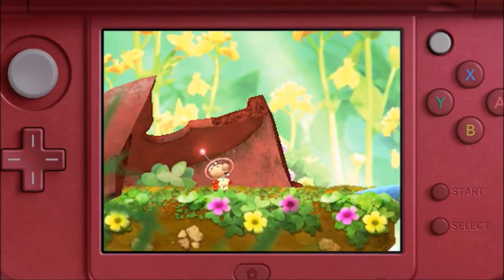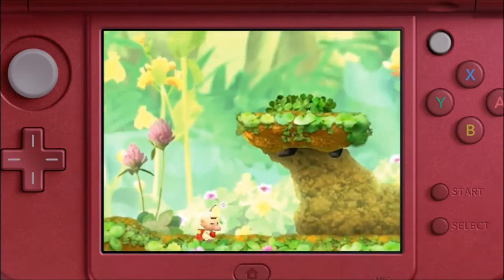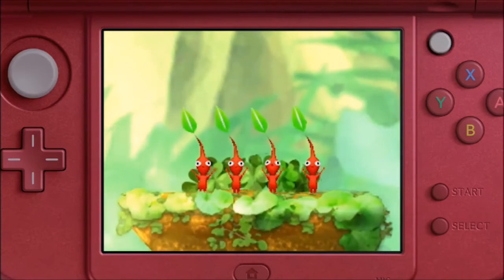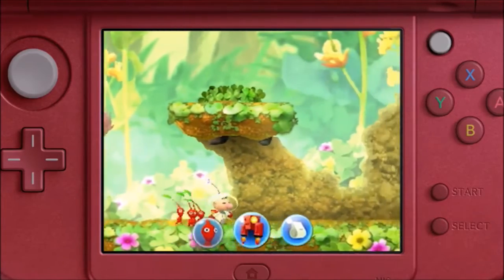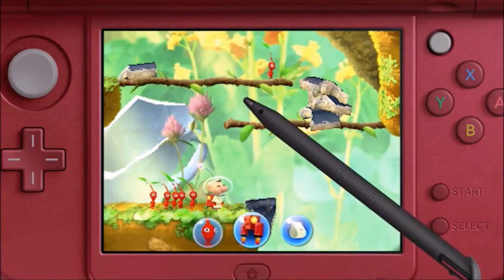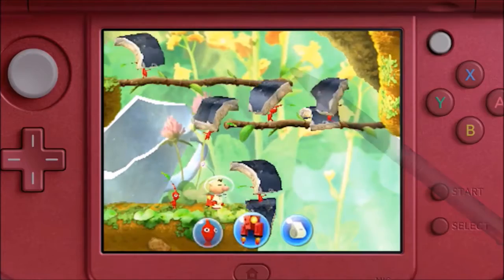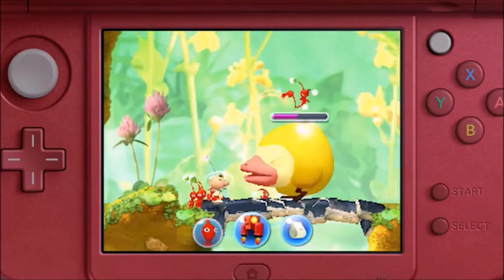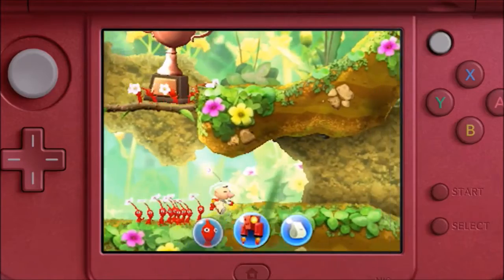Pikmin! The mysterious creatures known as Pikmin are joining the fearless space explorer Olimar for a side-scrolling adventure game on Nintendo 3DS. Pikmin follow Olimar around, and you tap the touch screen where you want to throw them. They'll get to work right away — moving objects, battling creatures, or carrying treasure while heading for the goal.